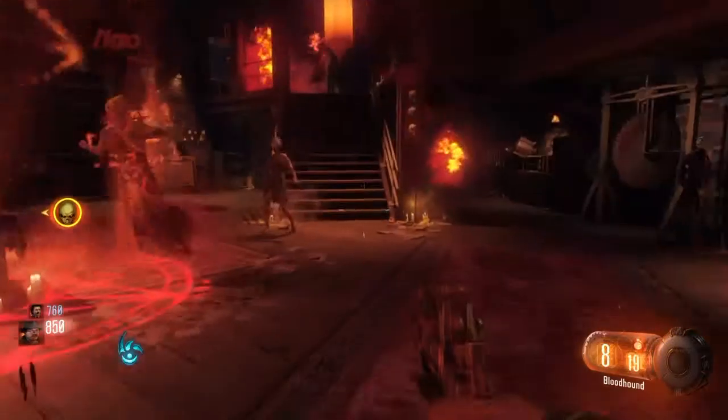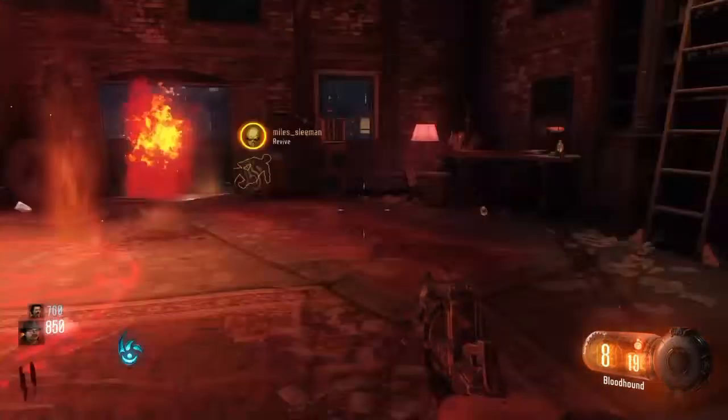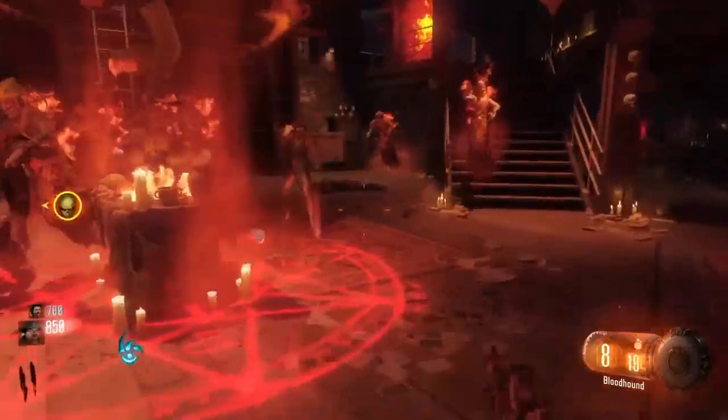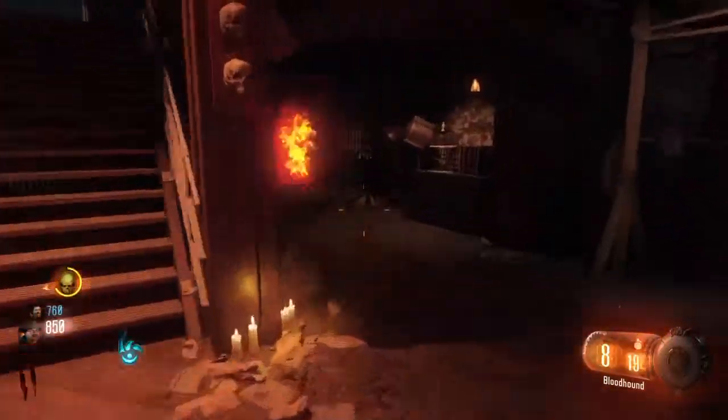My number two spot goes to Sleight of Hand, also known as Speed Cola. Speed Cola is a pretty good one — it makes you pull out grenades faster, switch weapons faster, reload faster, and things like that.